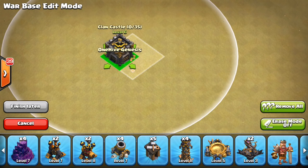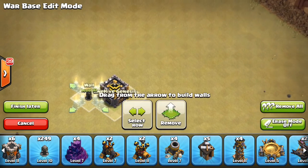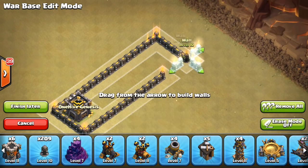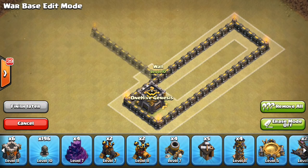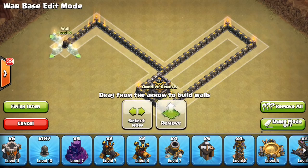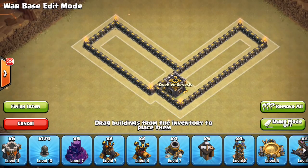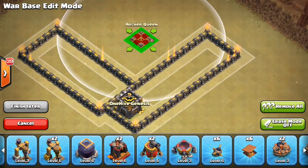This is a bit of an interesting design I've been playing around with lately. It has a bunch of skinny little sections that go perpendicular to each other — you'll see what I mean as I start to build. I think it's pretty solid against Valks. It can be susceptible to other attack strategies, but at Town Hall 9 that's pretty much what you're working with. This is a Town Hall 9 base build, so I'll put all the TH9 stuff down first, and for you 9.5s you'll see the new traps and defenses as well.